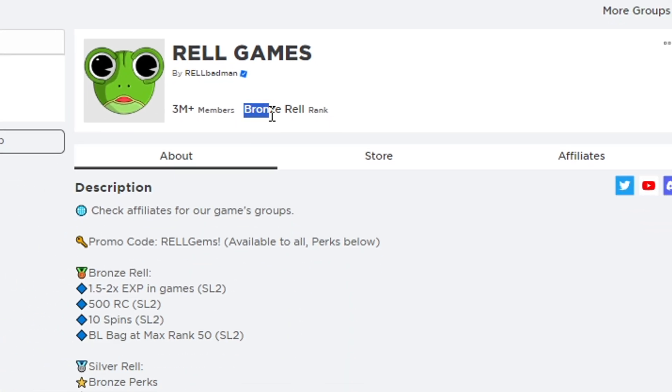Your rank will automatically become Bronze Rail. Once you have the Bronze Rail rank, you'll have the ability to get this reward at the very bottom. With Bronze Rail, you get 1.5 to 2x CXP, 500 RC every day, 10 spins every day, and also a free bloodline bag if you reach max rank 50.